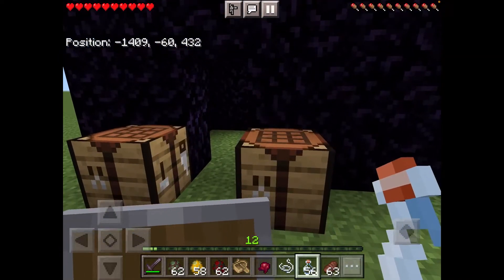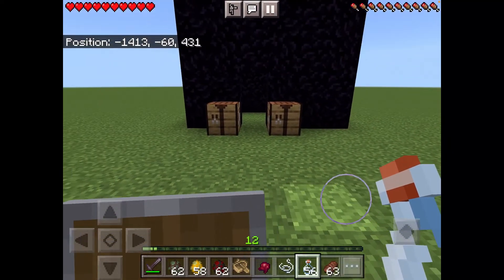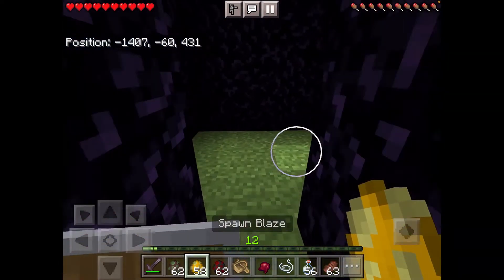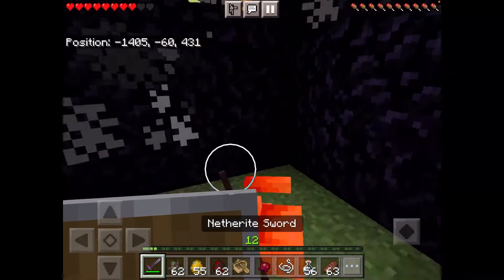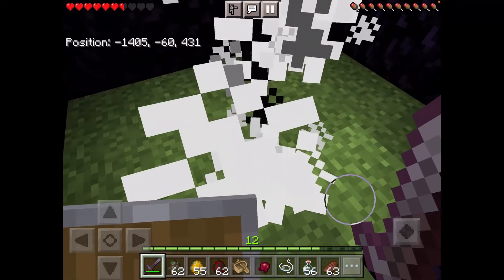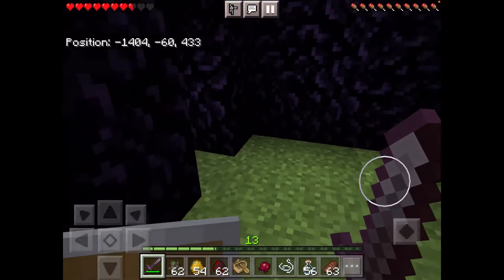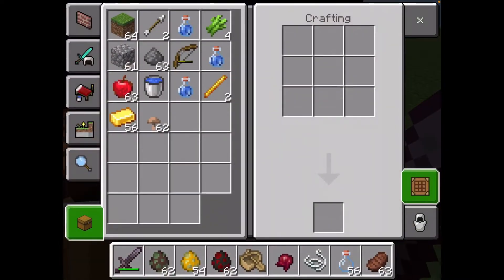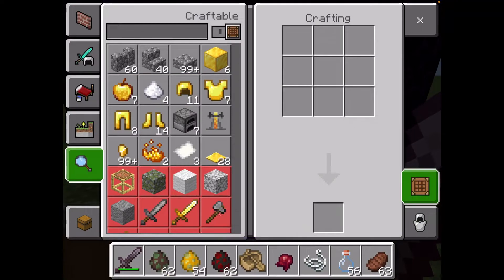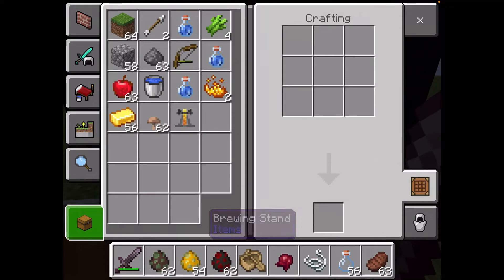Now we need blaze powder and a blaze rod for a brewing stand, so I'll show you how to get both. I'm just going to spawn some blazes. Now that we have two blaze rods, we can use one to craft blaze powder — we only need one — and the other one to craft a brewing stand, which needs three cobblestone and one blaze rod.